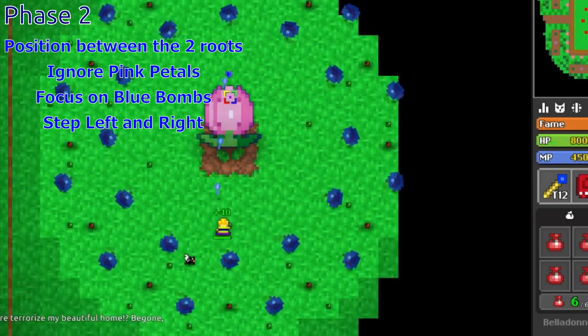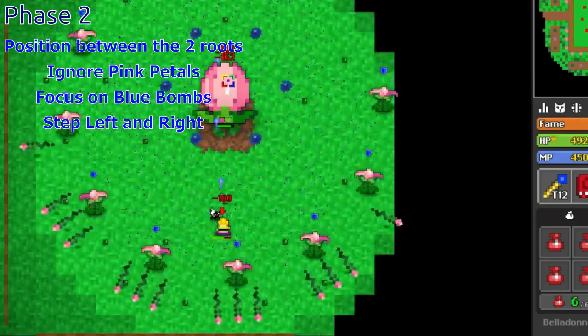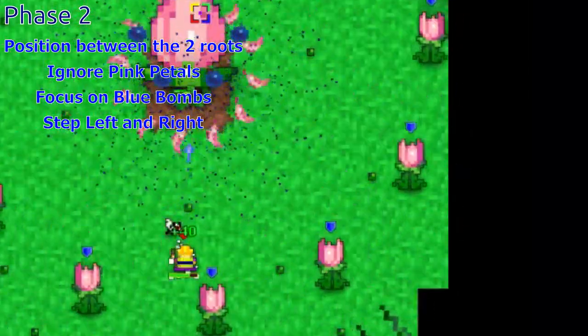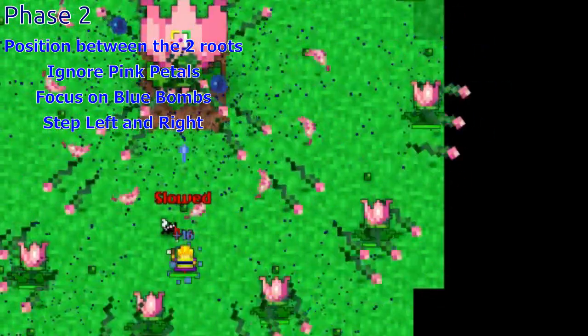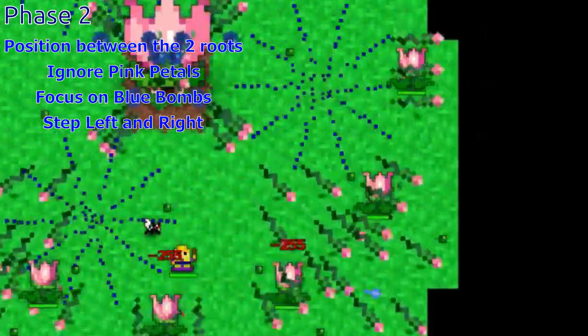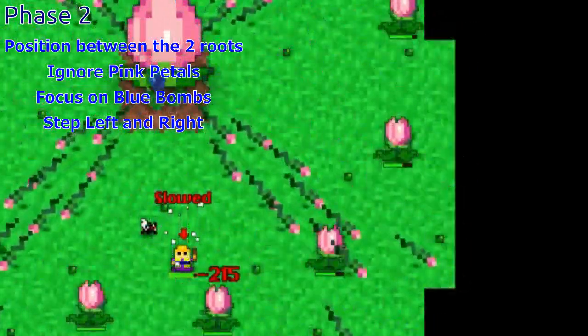This is where most players first nexus. The boss summons 12 baby flowers that circle around the boss. Position yourself between these two roots. The babies shoot out petals that slow you — they don't actually do any damage, they only slow. What you should actually watch out for is these bombs.